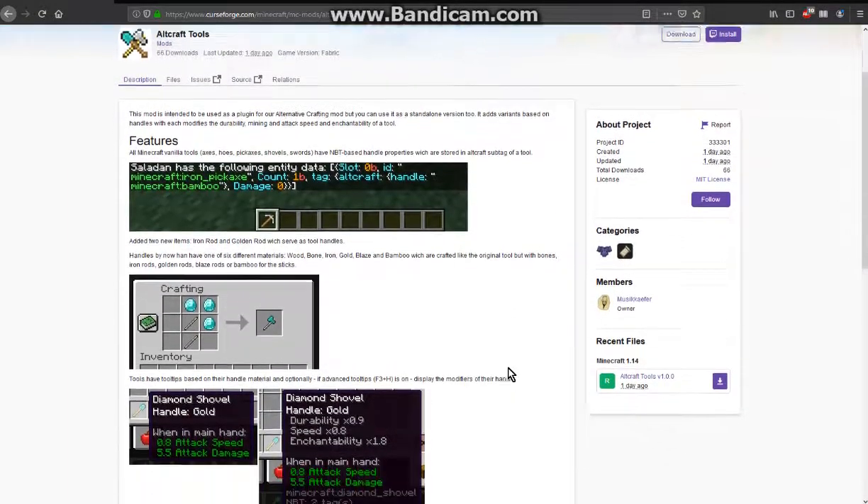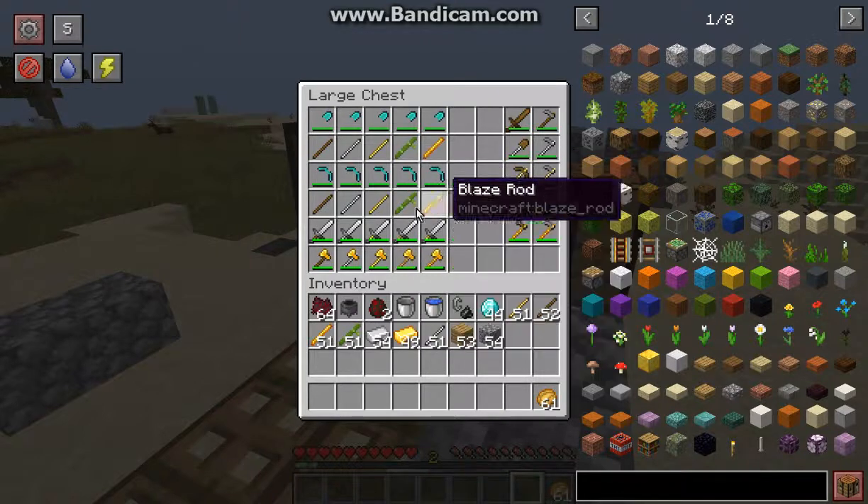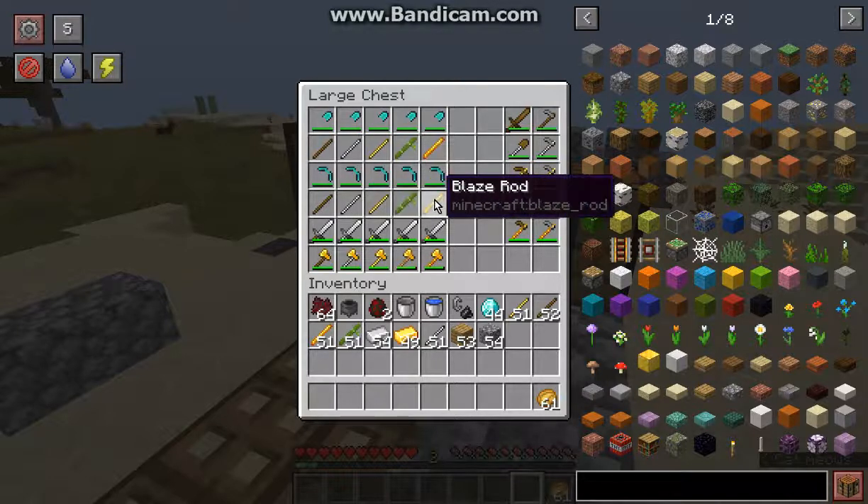As you can tell, you've got the same craft ingredients you would expect, but you've got different rods. The ones I've come across are: a stick as per usual, an iron rod, gold rod, bamboo, and blaze.